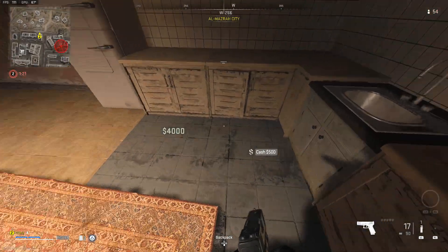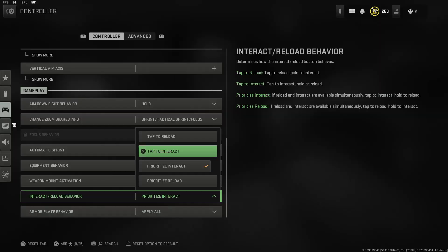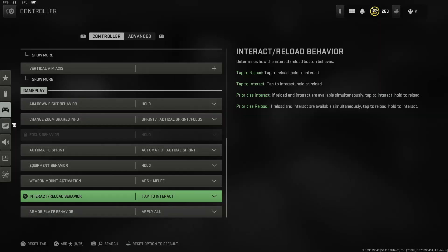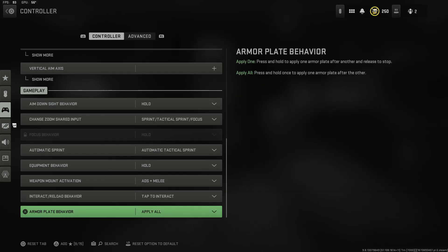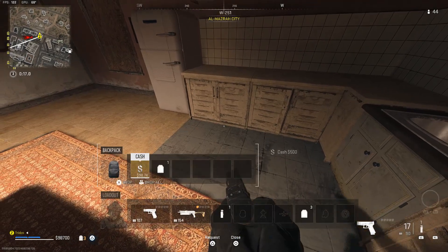The first thing you want to do for the first method is go into your controller settings and change it to tap to interact. For the second method, you'll be changing it to tap to reload. So first, do the tap to interact and I'll show you that one first, then we'll go back to the second one.